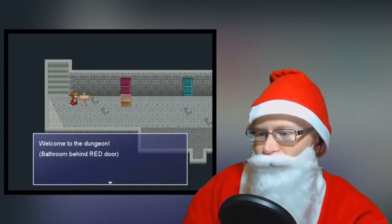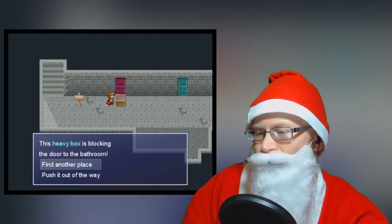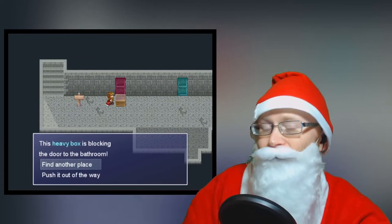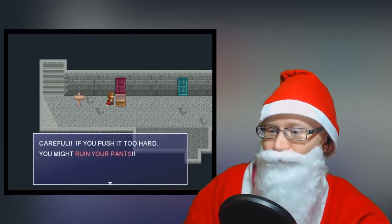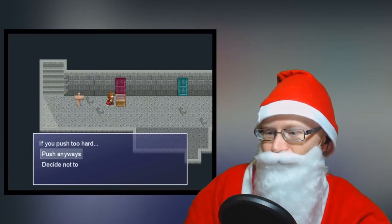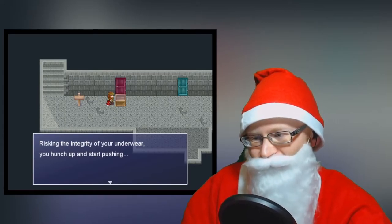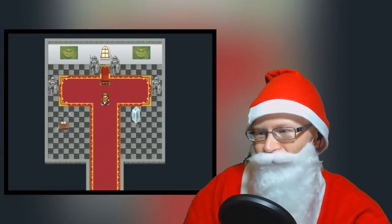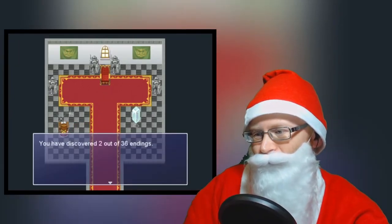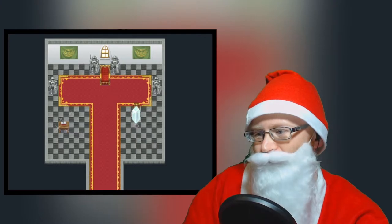There's a sign down here. Welcome to the dungeon bathroom behind a red door. Can I push that box out of my way? This heavy box is blocking the door to the bathroom. Are we gonna shart ourselves if we try to push it? Careful! If you push too hard, you might ruin your pants! Push anyways! Risking the integrity of your underwear, you hunch up and start pushing! Oh, it doesn't end well for your pants! I knew that would happen - every part of me knew. We've discovered two of 36 endings. So the ghost poop wasn't one of the endings? Was it one of the achievements?